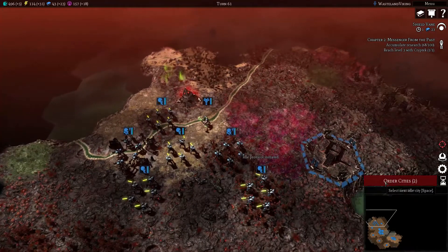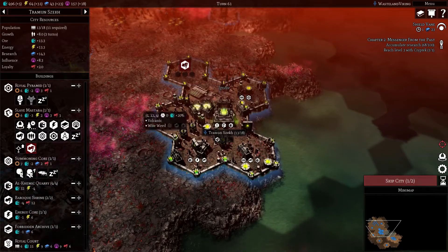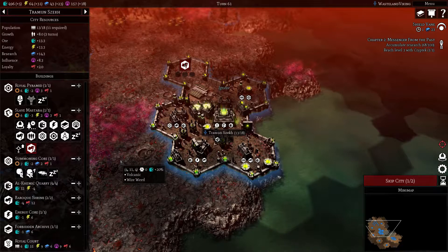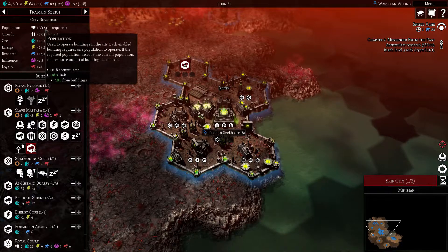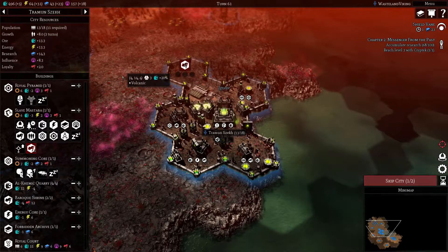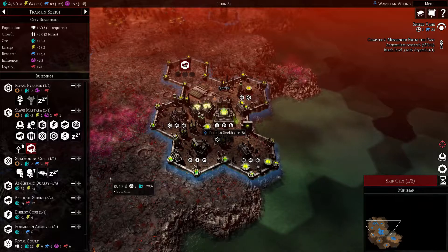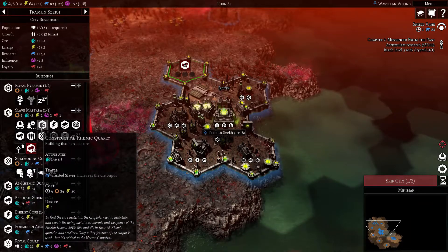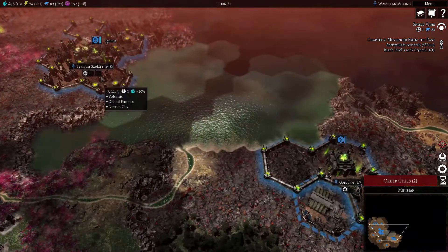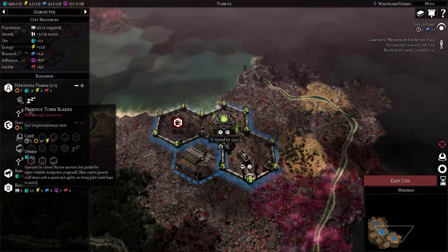Let's do some damage reduction - sure. Another shrine is going there. How much is it for that? 142 - ooh, that's a lot, I can wait. We've got roughly about six turns and then it'll push it up to six I think. Once we get that shrine in there, getting more ore isn't a bad thing. Now we can get our tomb blades.